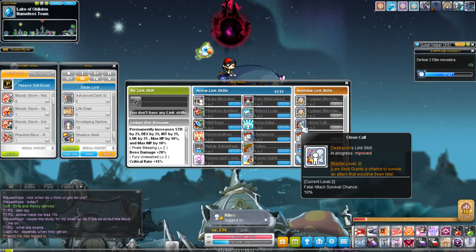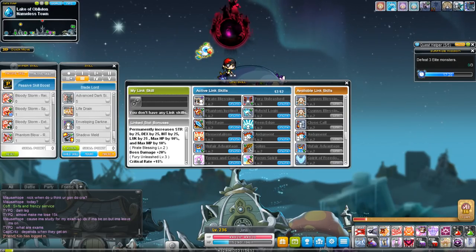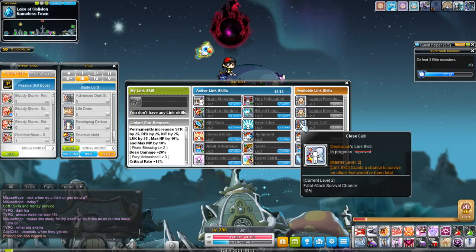Close Call is kind of a hit-or-miss link skill. It's the Shade link skill and it gives you a chance to survive a fatal attack. It's a very low chance and only caps out at level 2. I wouldn't consider it the most valuable link skill — there is a much more reliable survivability skill you can pick up.